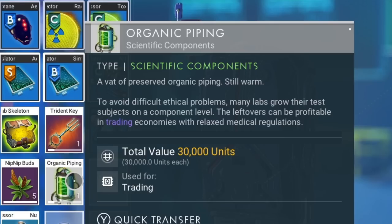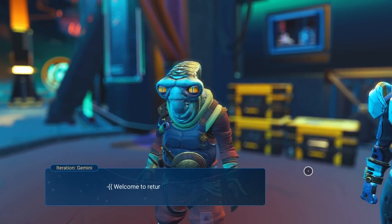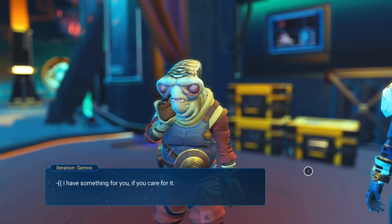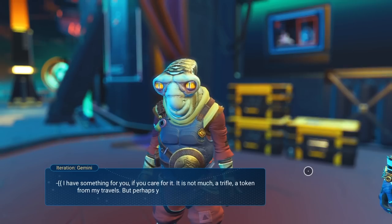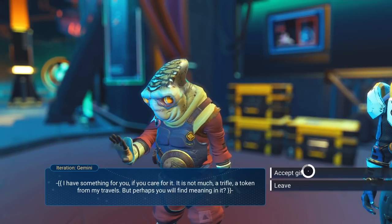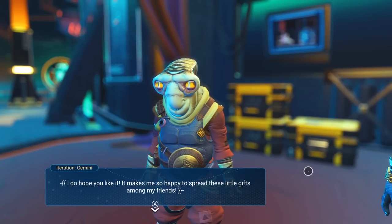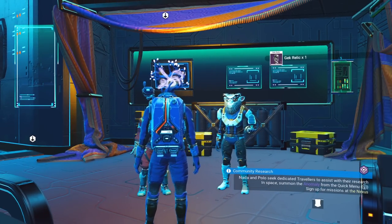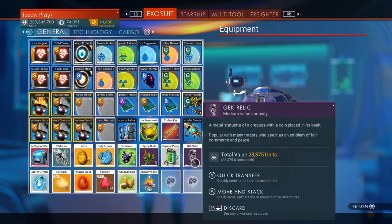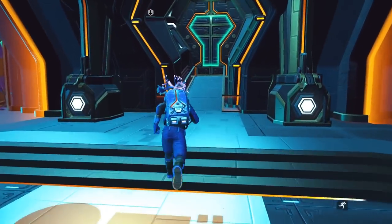A gift is a gift — I'll take any money I can. Then I talked to Gemini — remember we got the trident key from him last time. He said: 'Welcome, dear friend, I have something for you — a trifle, a token from my travels.' He gave us a Gek relic, which is actually useful: you can give it to a Gek NPC and it will increase your standing with them.